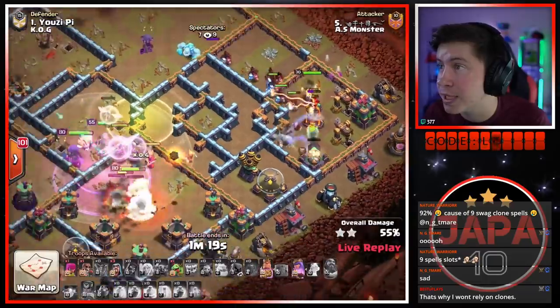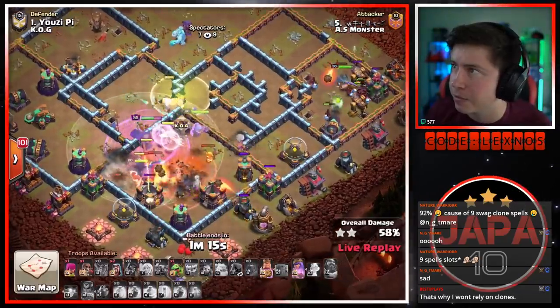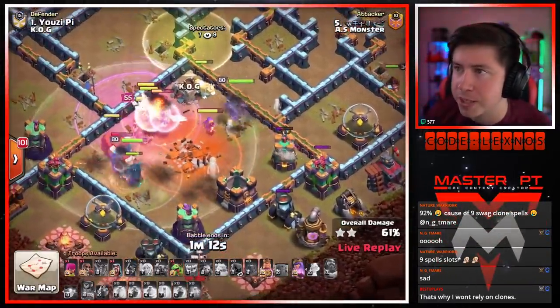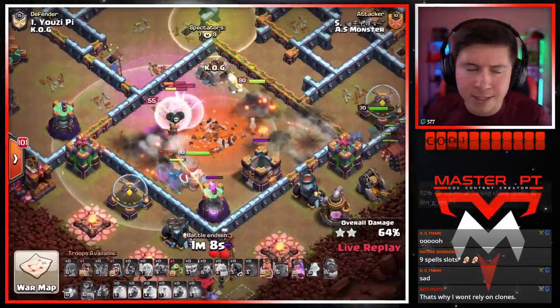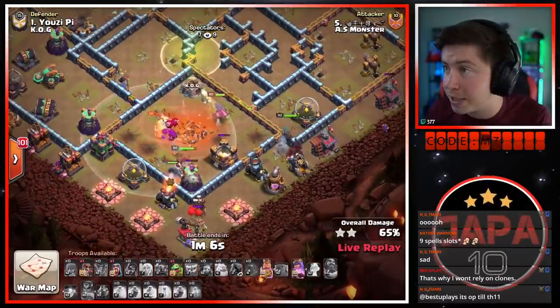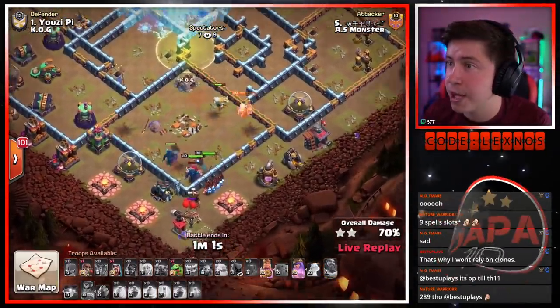The royal champion is in on the right side of the base — we need the PEKKAs to go toward the town hall. There's the rage, there's the freeze — we're all out of spells. Hogs from the siege barracks to go work in tandem with the royal champion. We pop her ability — boom bada bing bada bam. Down goes the multis. It's actually looking really good though. AS Monster healers switch over to the PEKKAs. The town hall did go down — there's a tornado trap, everybody doing the disco dance.